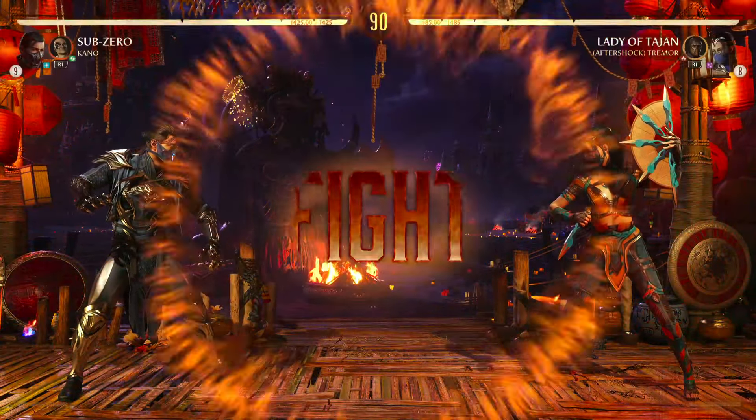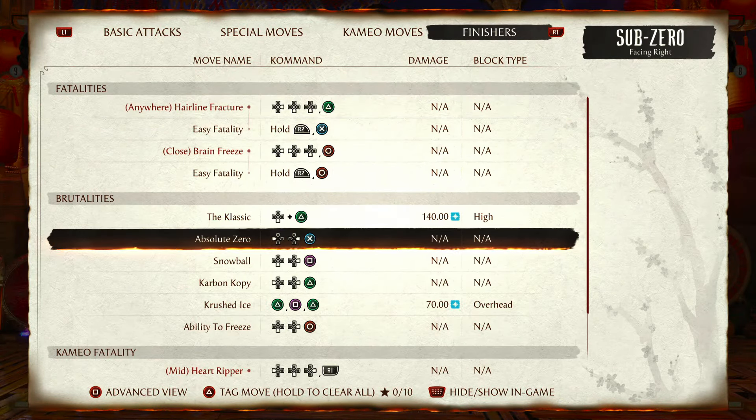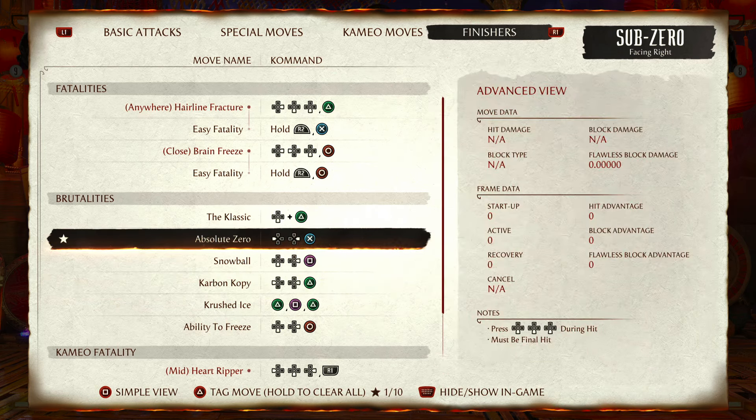Jesus Christ, man, I've unlocked everything with Sub-Zero. I love this character in the game. Where is it? I'm going for this one, which you have to press 3 times.